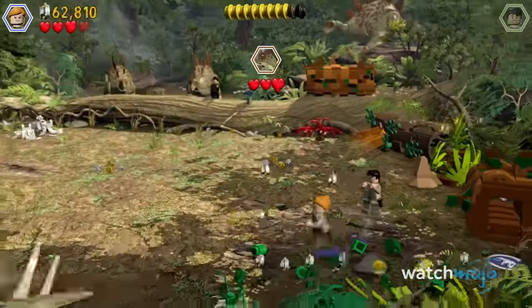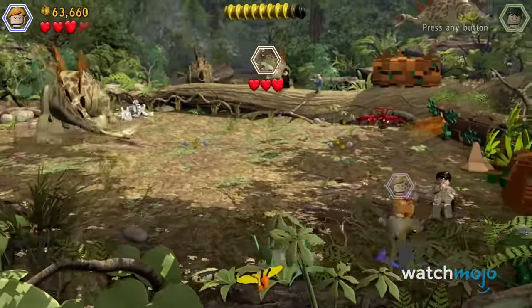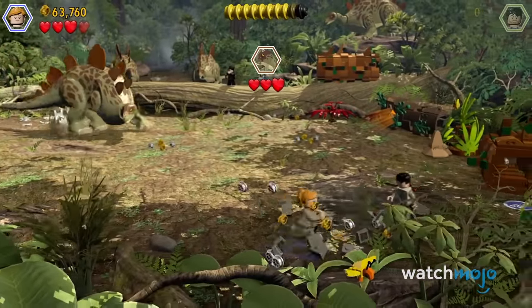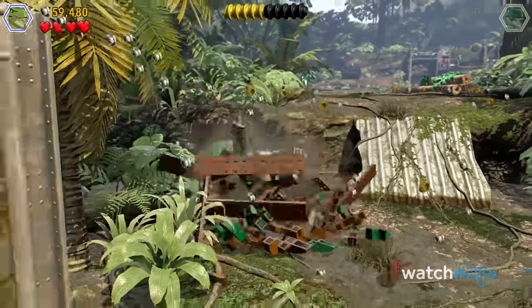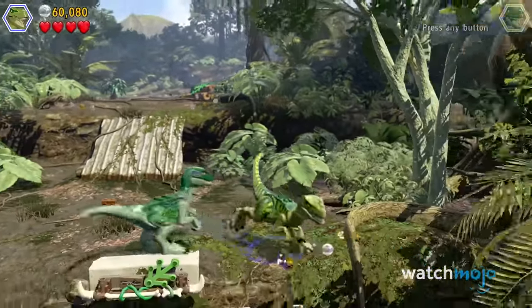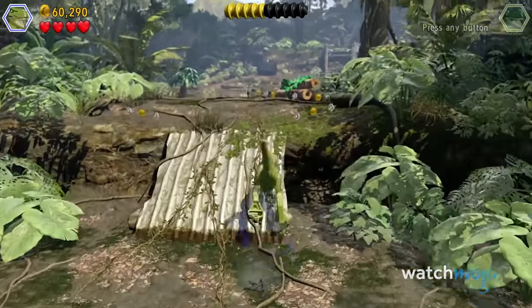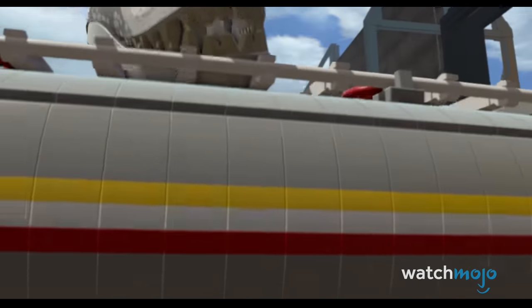It retold the first four movies in the science fiction franchise with the same charm and humor we've come to expect from Lego games, while hiding plenty of secrets and easter eggs from Jurassic Park as well as other Steven Spielberg movies. And not only could you play as Dr. Malcolm and Mr. DNA, but you could also play as the dinosaurs and even make your own custom dinos. Movie buffs and dinosaur fanatics were certainly gushing over this one.